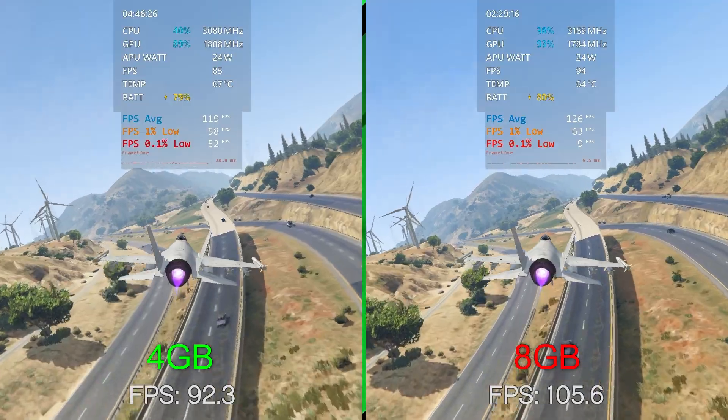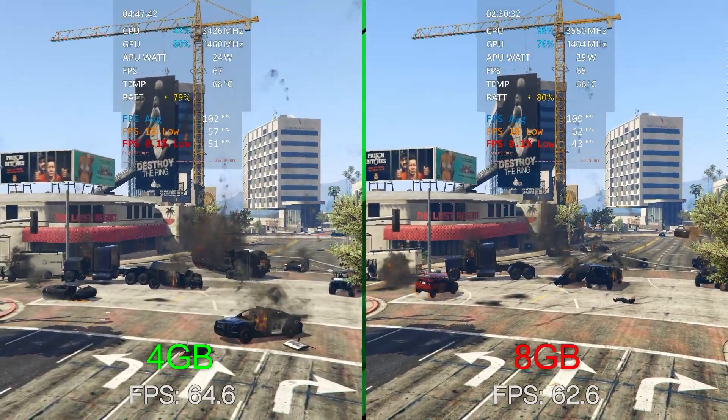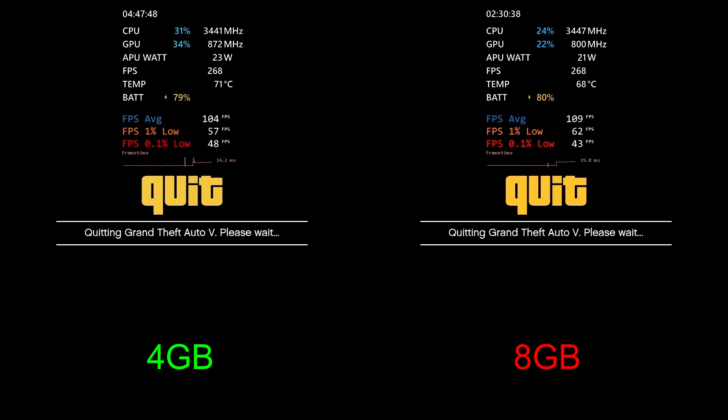Wrapping up the GTA 5 benchmark: we're at about 109 on the right versus 102 on the left, 62 for the 1% versus 57 on the left, and 43 for the 0.1% lows on the right — it did catch up and got rid of that 9 — versus 48 on the left with 4 gigs. Overall just a slight improvement with 8 gigs.